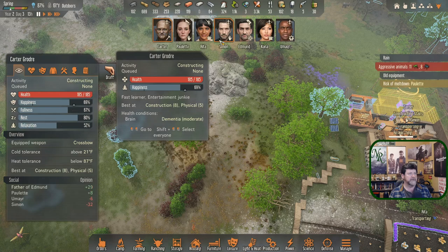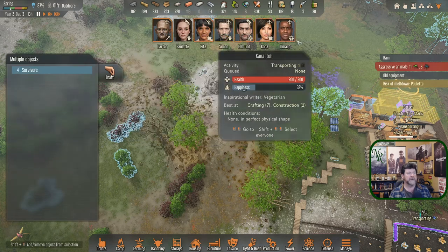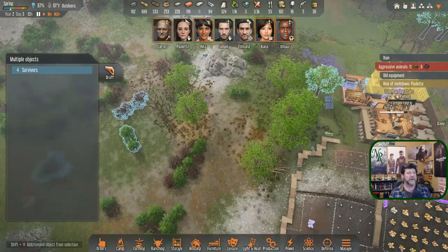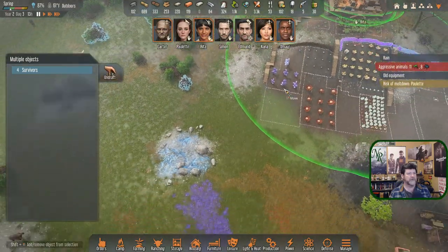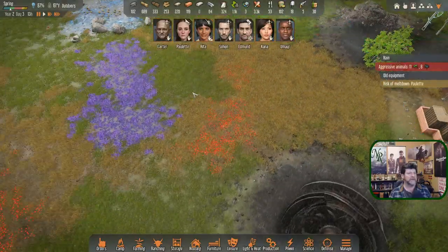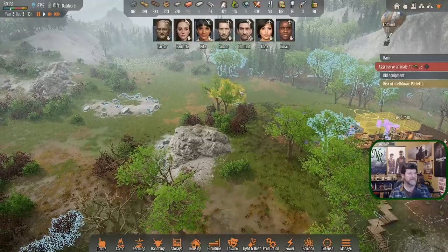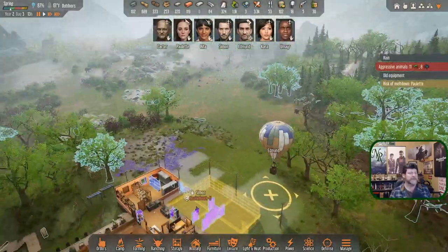I need Carter, Rita, Kana, and Umair drafted and over here. All right — let's assume it's two o'clock when this hits. Simon, you lead him in.